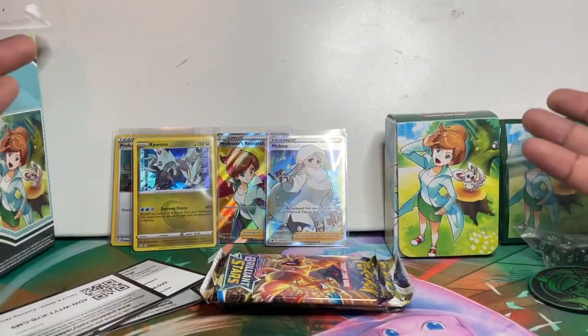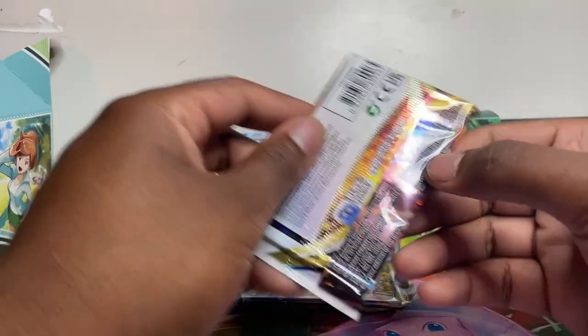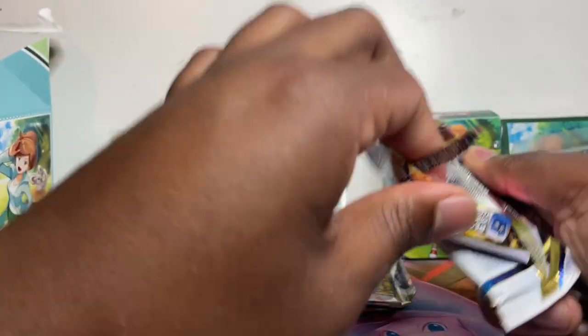It is a possibility that this stuff happens — they give you a green code but it can still be a hit. In reprints it happens quite a bit. I wasn't expecting it, I was just churning it out — but we've got a holo rare! We could have got an alt art there with a green code — imagine that!